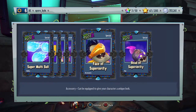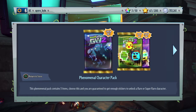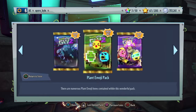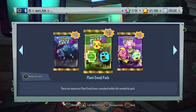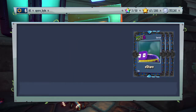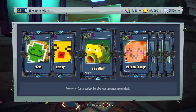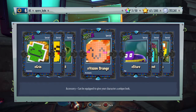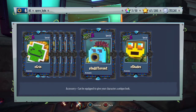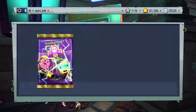I like this one especially — the Face of Superiority. But like I said, it was the super multi-balls that I really wanted. So first we're going to open the plant one, because I don't think there are as cool ones on the plant team. The ones that are quite cool are E Kissy and E Vision Orange. I think the Zombies one has better ones, in my opinion.